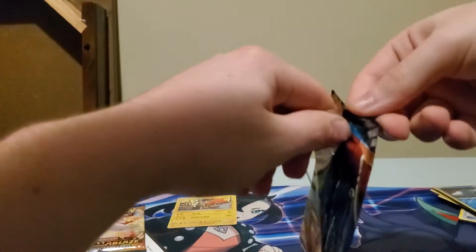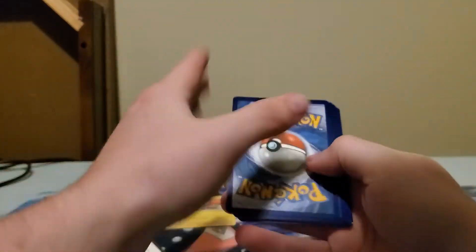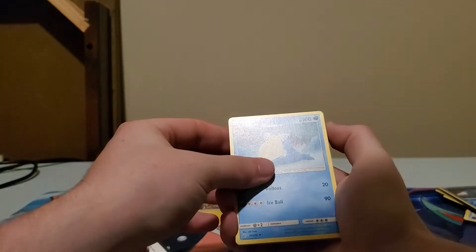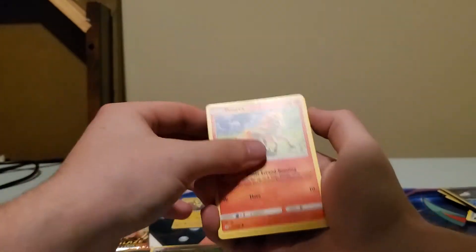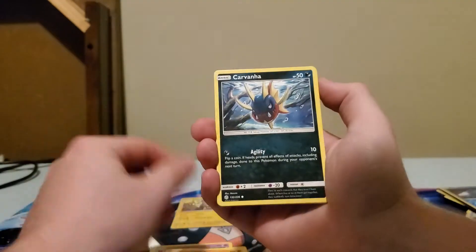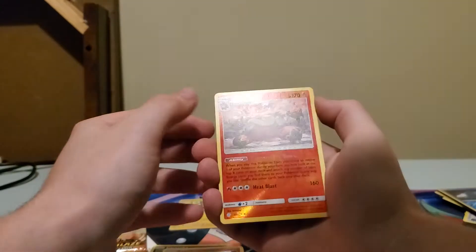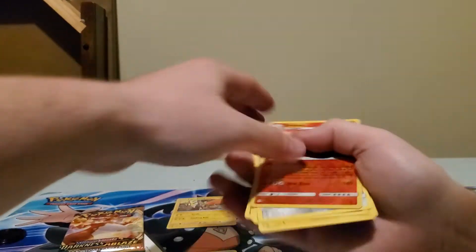We'll do Cosmic Eclipse and save Darkness Ablaze for last. Another Fairy Energy — so maybe we'll get some good luck here. We got a Seelio, Draw Energy, Cosmom, Ponyta, Crab Brawler, Carvana, Chinchou, Azurill, a nice Emboar there, and an Alolan Sandslash Rare Non-Holo.